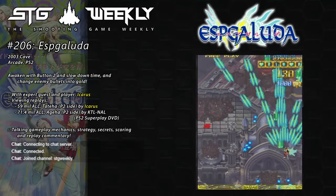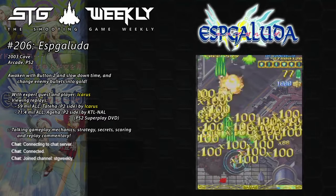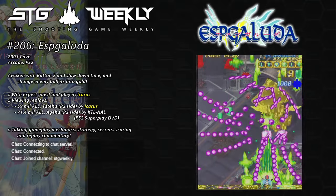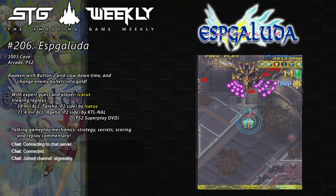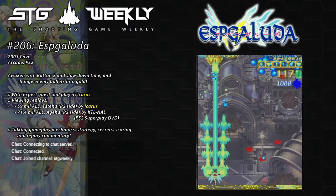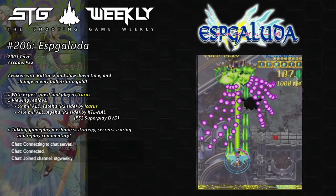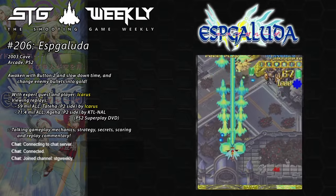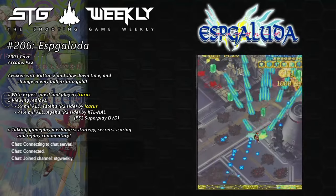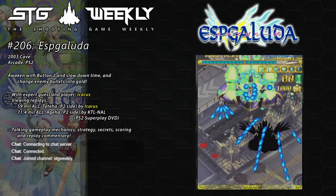What's up everyone? So this will probably be an episode people are looking forward to. Icarus has played this game for years. In ESP Galuda - it's part of the ESP Raid series - you have ESP Raid, then Galuda and Galuda 2. All the games feature psychokinetic power using youths and people. In Galuda, button 2 is your awaken button, or Kakusei, and that will slow down the bullets. When you kill enemies with the slowed-down bullets, it cancels all the bullets and turns them into gold, and then when you build that gold up, you can start getting some score.